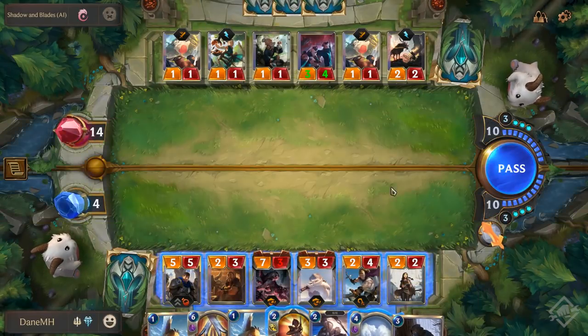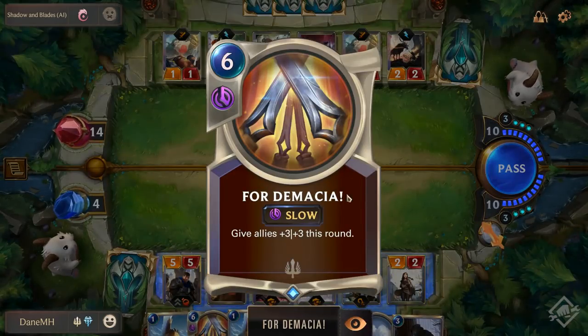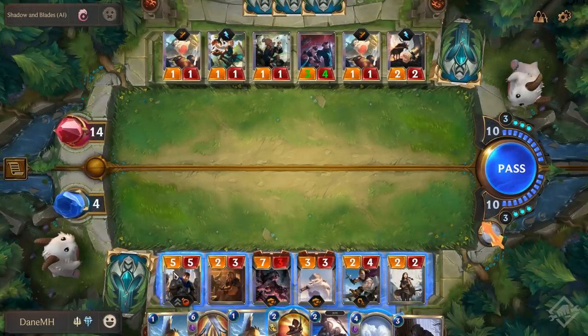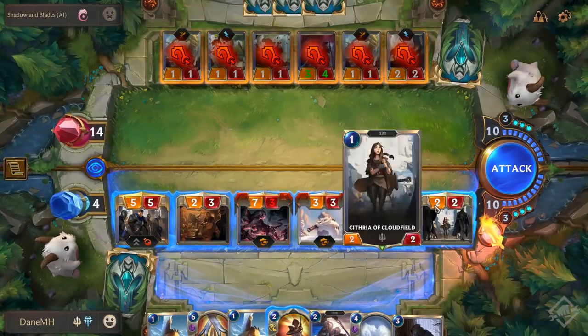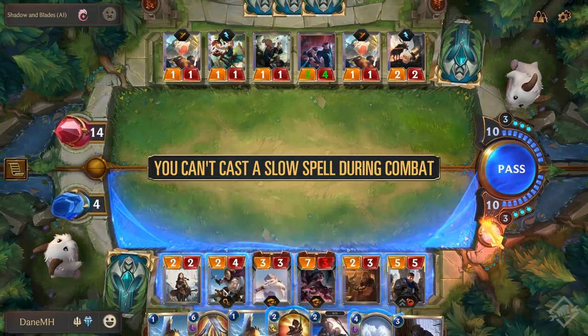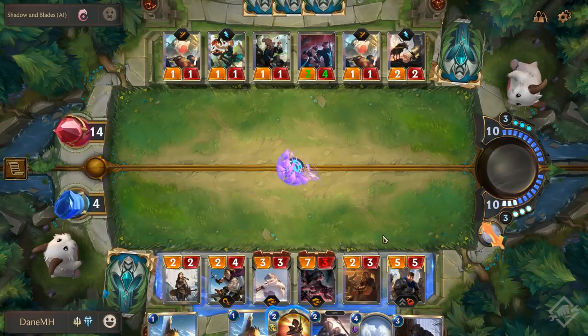Let's take a look at slow spells first. Once an attack has been initiated, slow spells can no longer be used. Slow spells can only be used outside of the battling phase. As an example, I play all my units on the table and then attempt to cast Demosia, which is a slow spell, resulting in an error message.